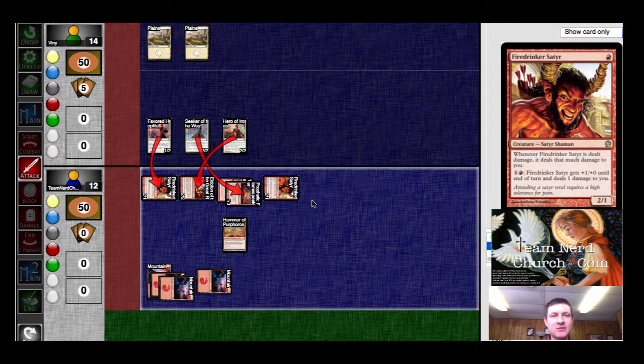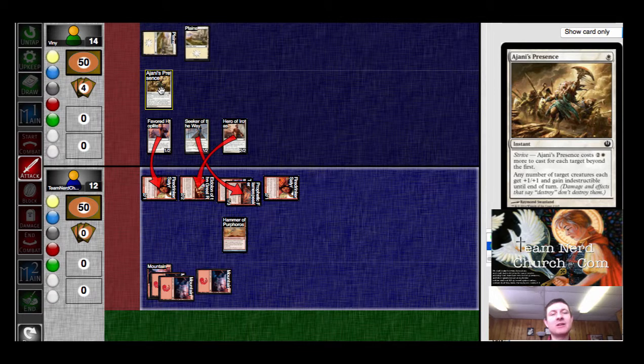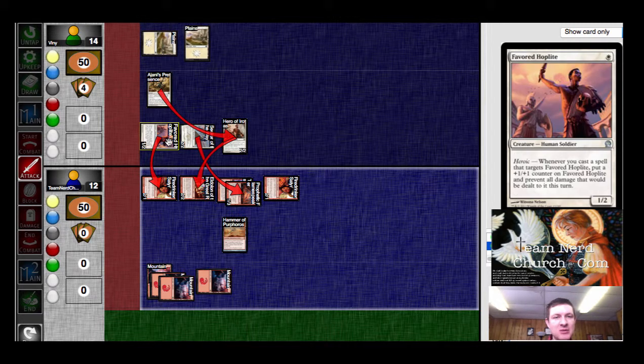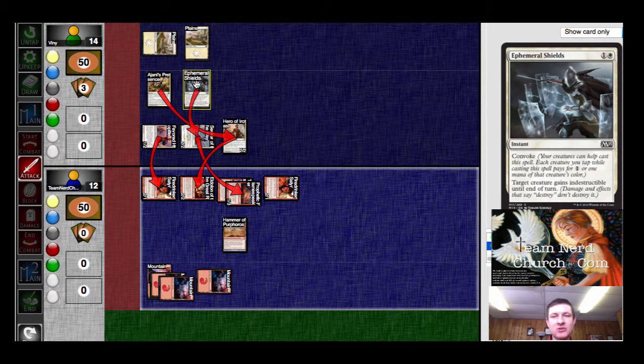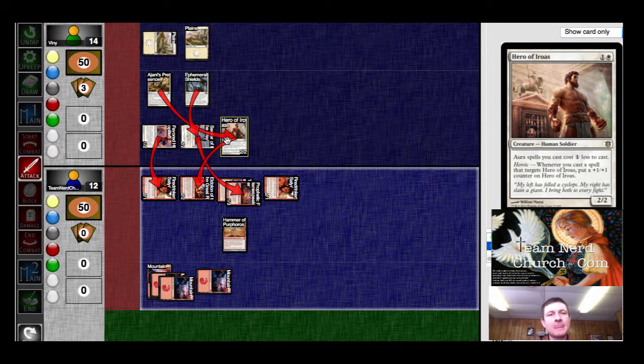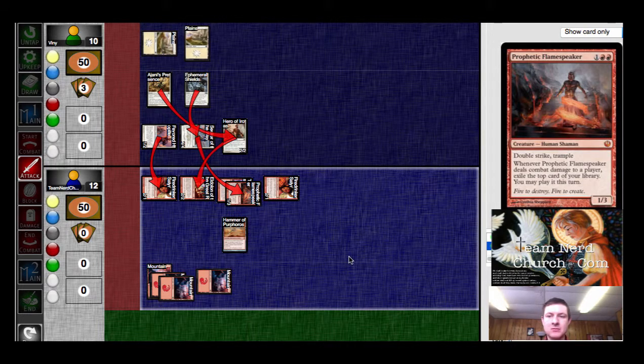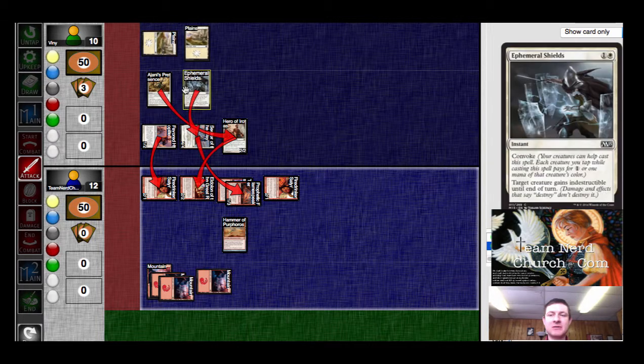He's blocking it with just a Seeker, so I get two through to get him to 12. This is still getting him for 18. That's still getting him for 16. Tapping creatures — Ephemeral Shields. Yeah, still don't care. Trample and double strike. I was on a red-white deck that was using Ephemeral Shields and that sort of thing to protect all of the really quality three drops, like Rabblemaster. And I started to think about Flamespeaker.